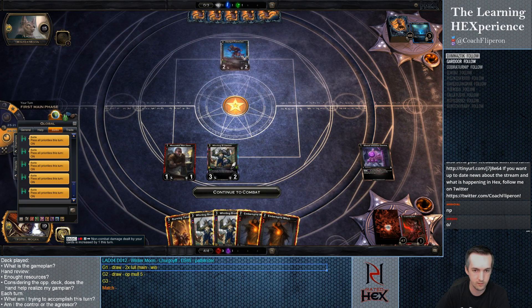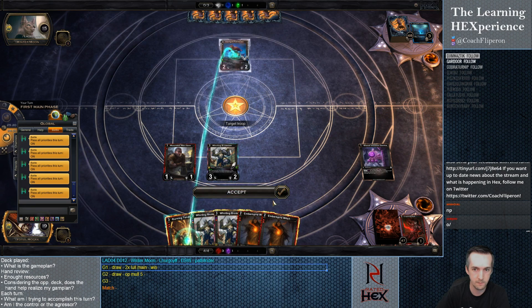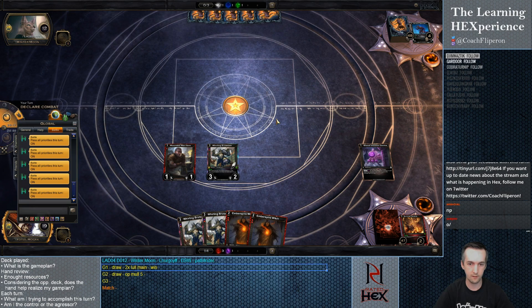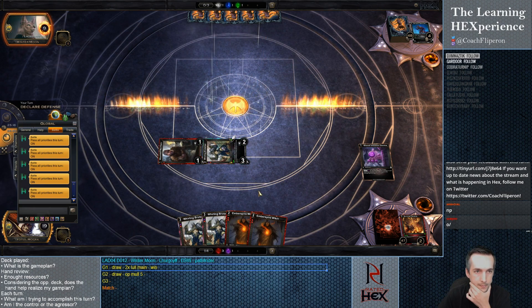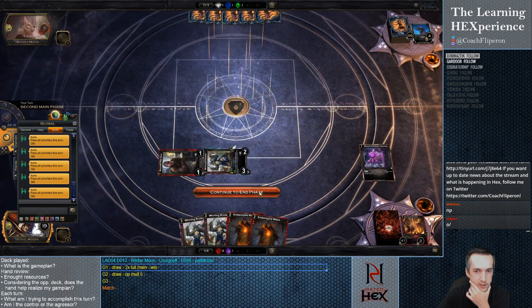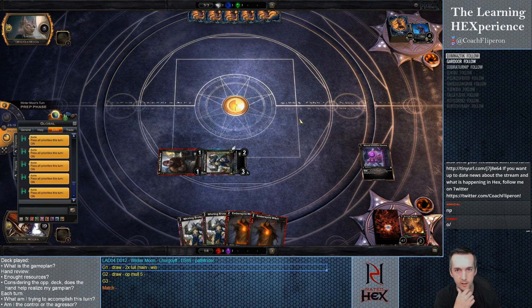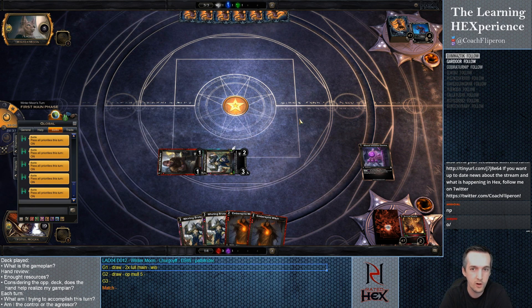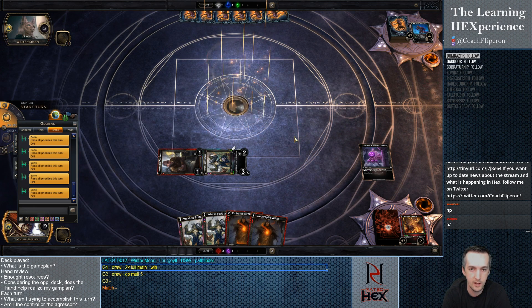Now we're going to go to town. Activating Champion Power. Tendrils on the Pathfinder. Attacking for 3, 6, 7 — bringing our opponent down to a grand total of five. We'll be drawing the Pathfinder again, drawing another card. But if he plays it for defense, depending on what we draw, we might just kill him. He's in a spot where he needs to have a Lullaby, and even then he might just die anyway.